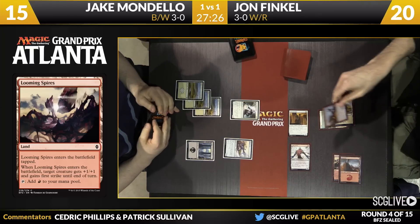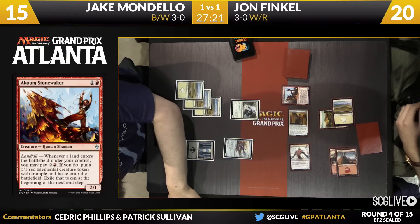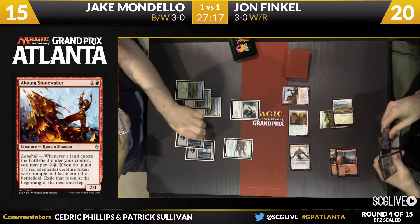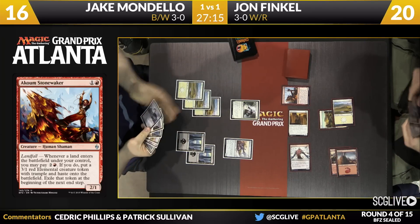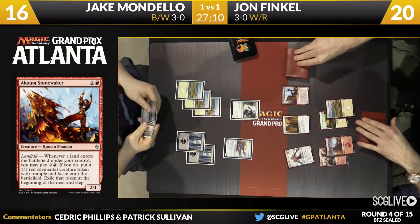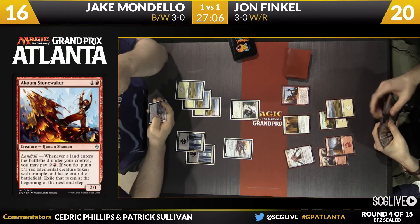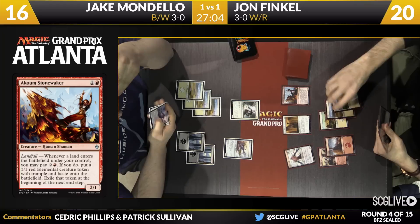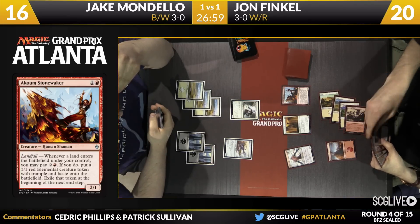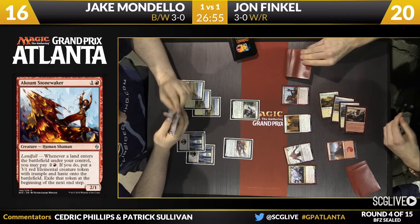John in his second main phase — playing Akum Stonewaker. Mondello going to gain life, untap and draw — there's a Swamp, just going to pass the turn back. Got to wonder what's going on in Jake's hand. Finkel will draw — he's found another land, that's land number five, it's the Plains. What's the follow-up here for John? It is Munda, the Ambush Leader. That's going to trigger.